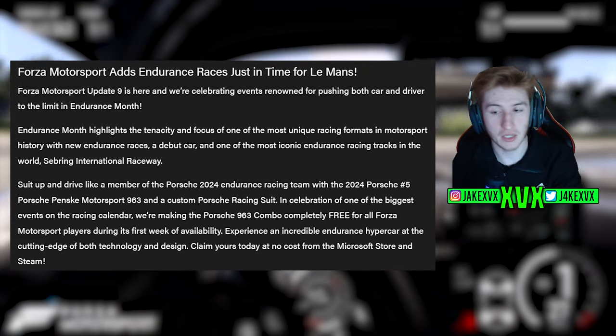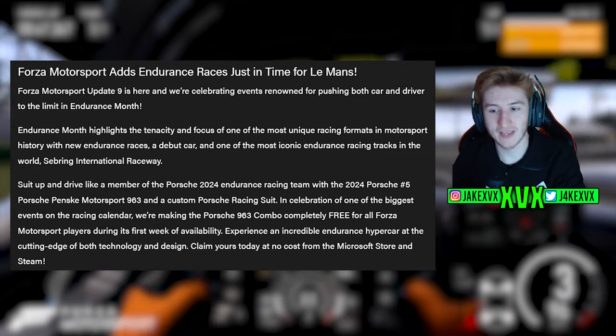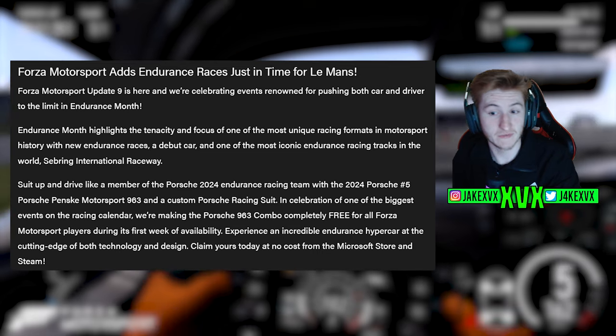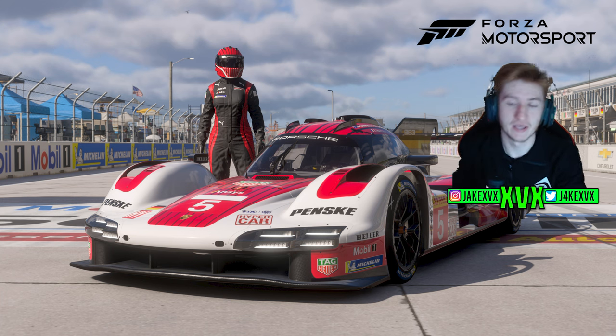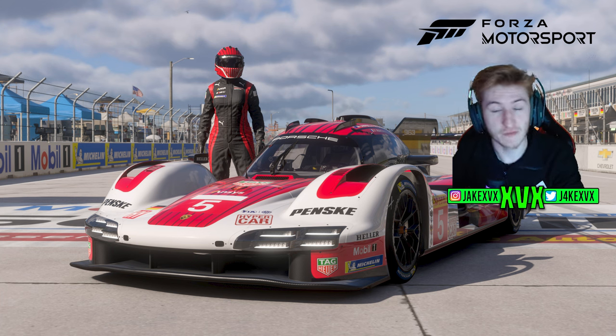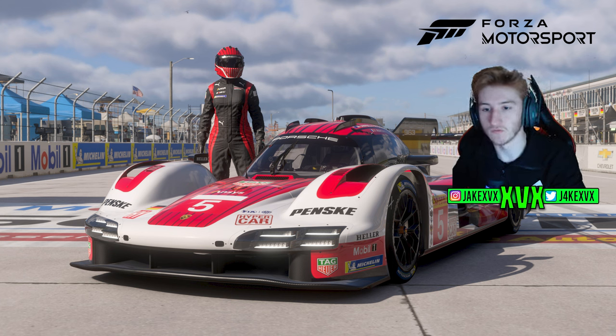That is the new track coming in update 9, and along with that you can suit up and drive like a member of the Porsche 2024 endurance racing team with the 2024 Porsche Penske Motorsport 963 and a custom Porsche racing suit. This is the car pack appearing in this update, which will actually be available for free for the first week. Make sure you get on this game straight away and get this car pack for free while you can. It comes with the Porsche 963 and the Porsche racing suit.